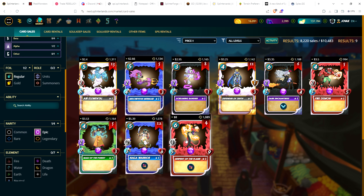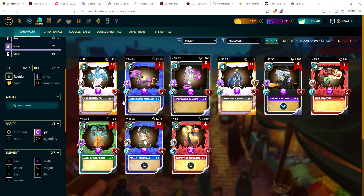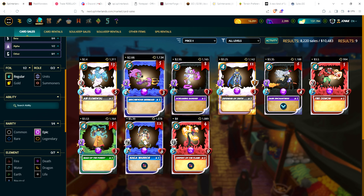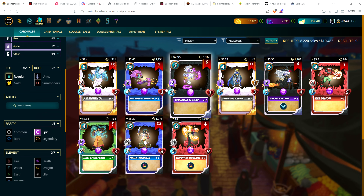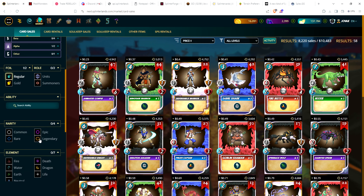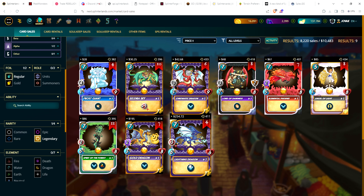For alpha epics, cheapest is $2.40 and most expensive is Serpent of the Flame at $8.00 even. Look at the liquidity though — very low numbers. I keep hearing they want to bring in new players. If you bring in 5,000 players and 50 want some older stuff, they can't even get one of each of these cards. Alpha legendaries: cheapest is Frost Giant at $28, most expensive is Lightning Dragon at just over $250.